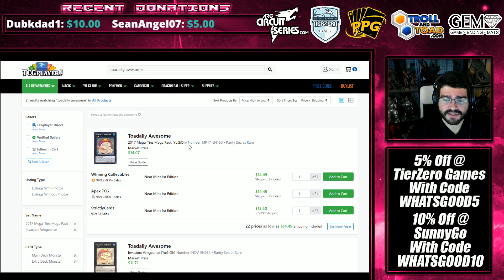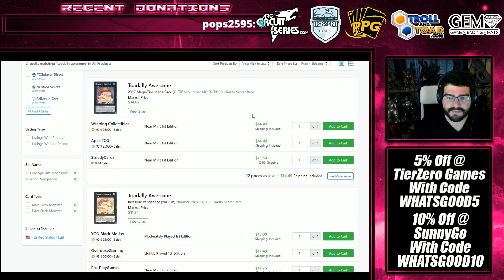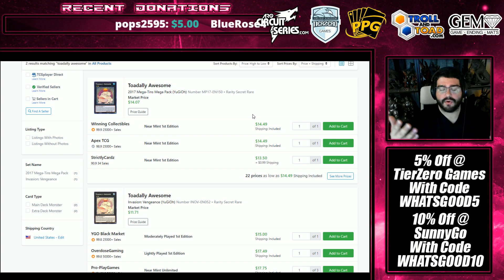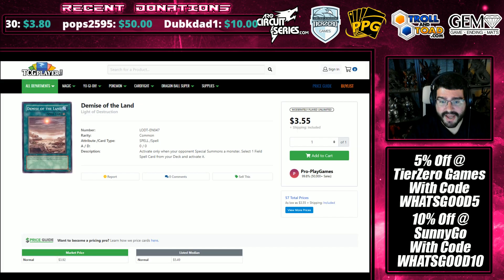Totally Awesome is still sitting up towards $15. People have asked me to cover this again since it was towards $12.50 when I covered it before. This gets used with Mega Zaborg to get dumped to be able to get Necross pieces back to hand. It's also used in Prank Kids and Paleozoics. People keep asking me what I think about Paleos in this format — I think they have a shot, but with Triple Denko and Triple Red Reboot naturally in a lot of side decks, I think you're going to have a bad time with Paleo in this specific metagame.